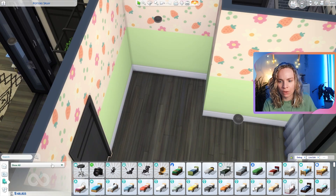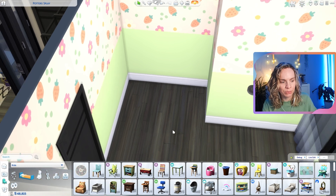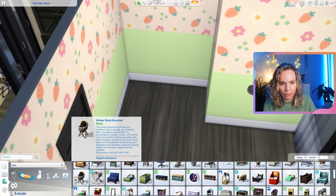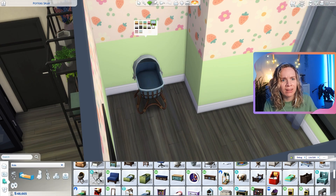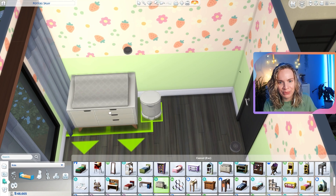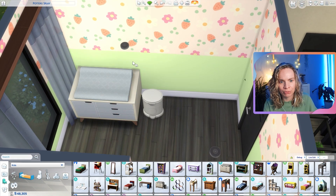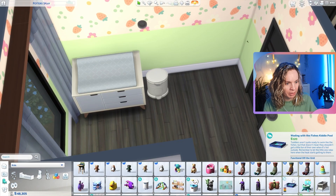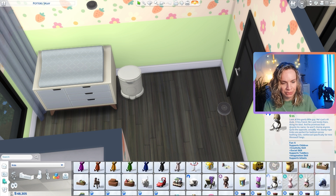We'll need a bassinet — let's pop one right here so we know we'll have space for a crib later. We'll put the bassinet in blue. We'll also put in a changing table — this adorable one — maybe in blue to match the curtains and crib. And a Blarfy too; we'll get a new one. This baby deserves all new nice things.